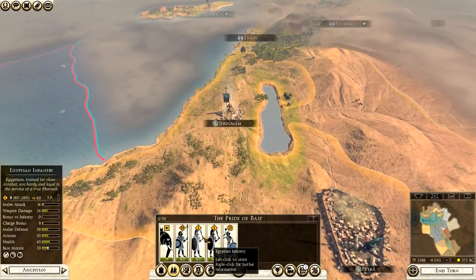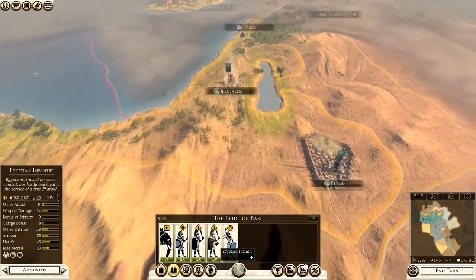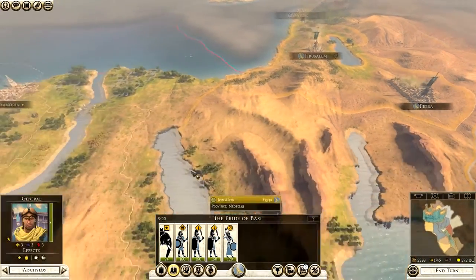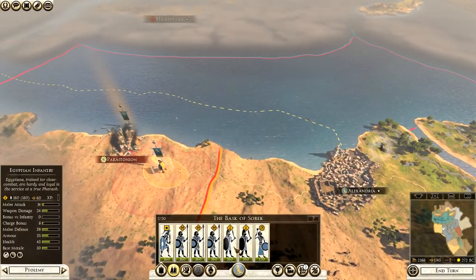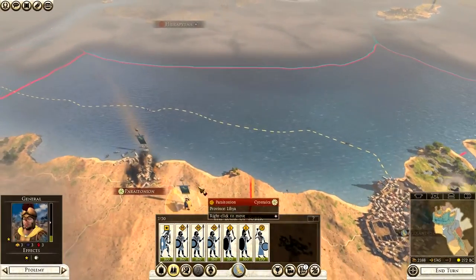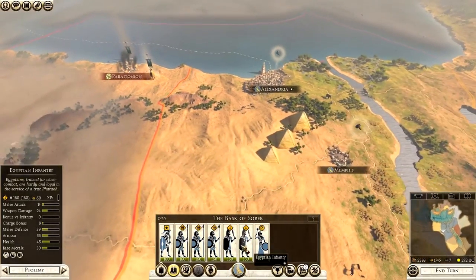The army at Jerusalem already has one unit of pikemen. Pikemen are much better than Egyptian infantry — always take pikemen over Egyptian infantry, because Egyptian infantry are terrible. They're basically like the desert spearmen of Parthia — rubbish, just fodder. So once you're happy, start disbanding them. For example, in the battle for Paratonion we have two of them; once you take it you can disband them straight away.